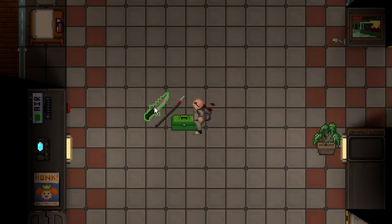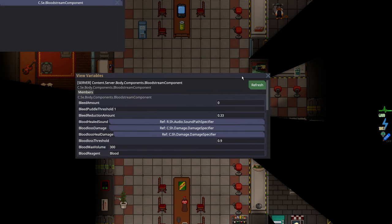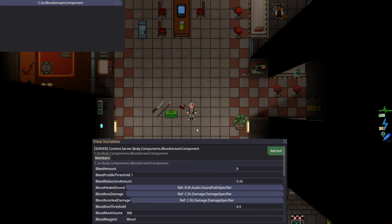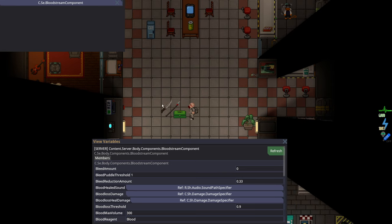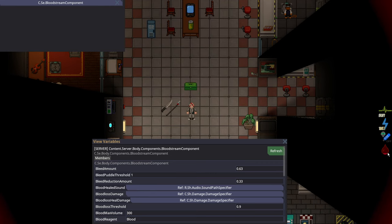Slash does more bleeding than Pierce, and Pierce does more bleeding than blunt. I typically avoid using VV to explain things because you don't see this as a player, but you can notice it, so I will use it here. All of these weapons do 12 damage of their respective types. A 12 damage blunt hit will do roughly about 1 bleed, which you can always see on the side of your screen. A 12 damage Pierce hit will do 2.4 bleeding — well over 2 times as deadly as a blunt hit. But remember, blunt does take stamina, so they have their own trade-offs.